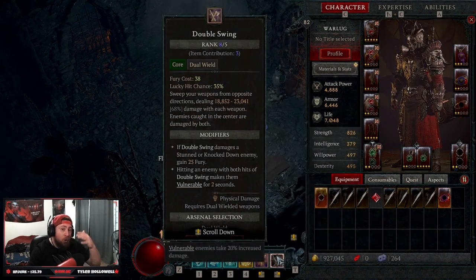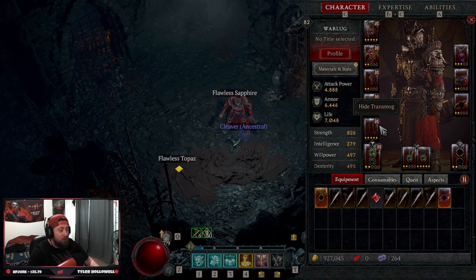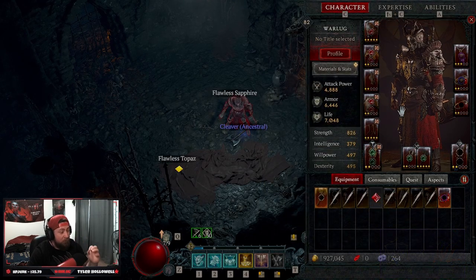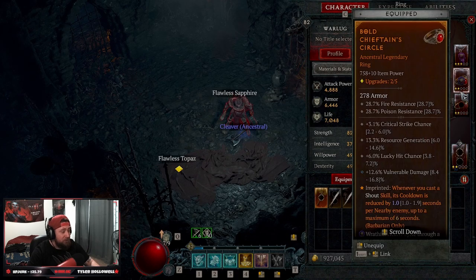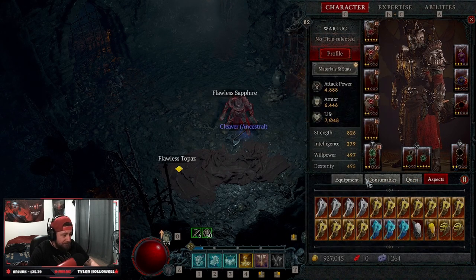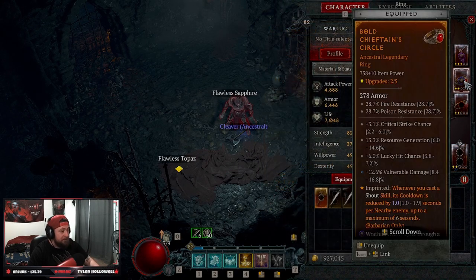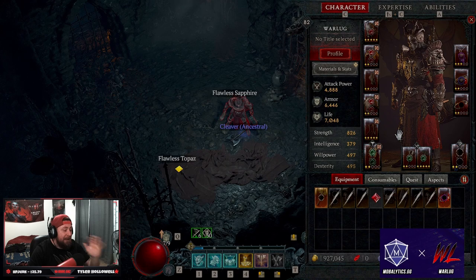I do want to preface that I don't even have everything leveled up — I'm actually missing a lot of levels on a lot of this gear, and we're still decimating. We actually have one less malignant heart slot I just don't have one to put in here. Even with all that said, this build just absolutely smacks.